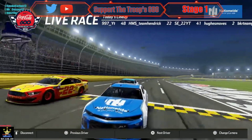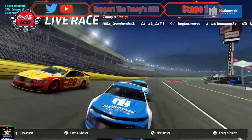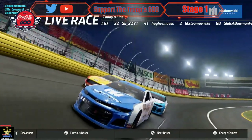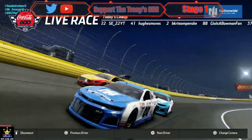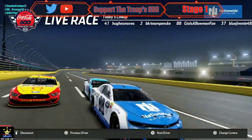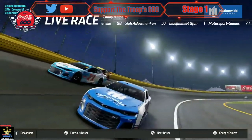Some weird strategies happening — BKR is about to catch three lap cars, which looks like it includes Stone, Brad Flynn, and IDK. Hard battle between Mateo and Geo. The 71 put the 22 in the wall.